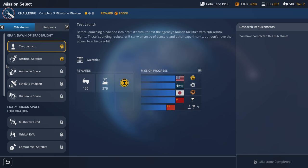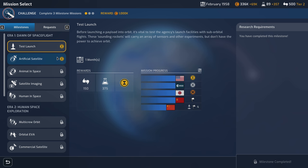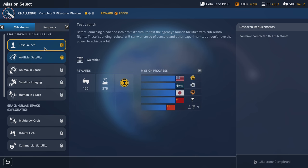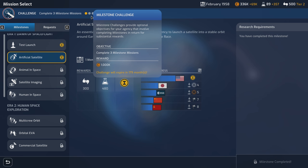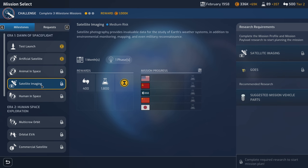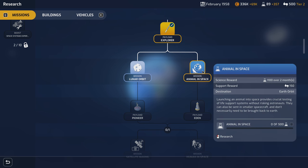We don't have any main milestone missions, but I want to go over a couple of things in the interface. We have a challenge at the top — we need to complete three milestone missions; currently we've completed two. The test launch may not count as a milestone. If we complete this we get a million bucks and we have 179 months to do it. Animal in space and satellite imaging are locked right now — you unlock them through research.